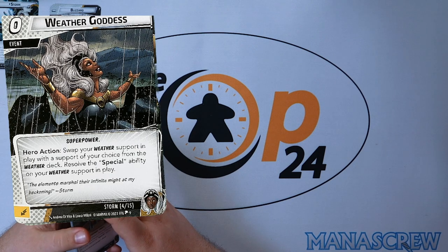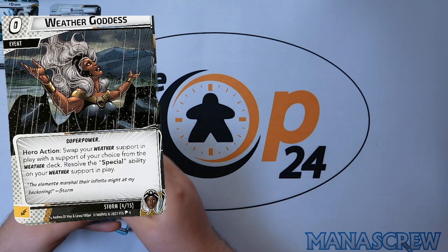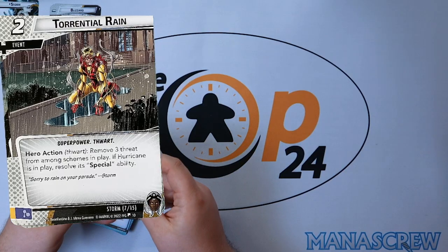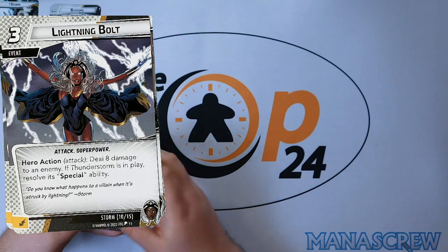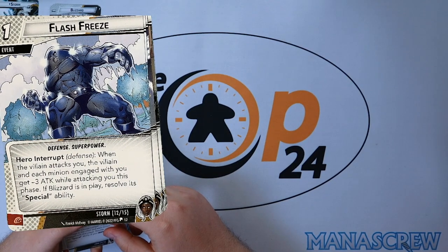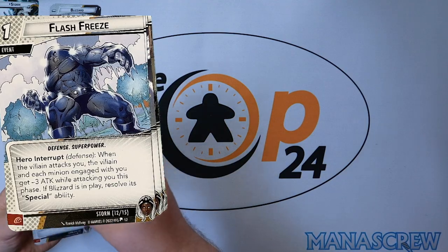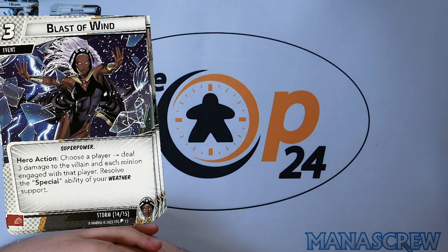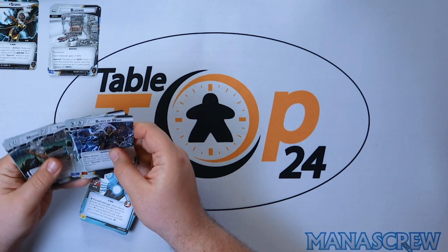Three copies of Weather Goddess: action — swap your hero weather support in play with the support of your choice from the weather deck and resolve its special ability, giving multiple uses of the weather deck. Three copies of Torrential Rain: remove three threat from schemes in play, and if Hurricane is in play resolve its special ability. Two copies of Lightning Bolt: deal eight damage to an enemy, and if Thunderstorm is in play resolve its special ability. Two copies of Flash Freeze: defense — the villain and each minion engaged with you gets minus three attack; if Blizzard is in play resolve its special ability. Blast of Wind: choose a player, deal three damage to the villain for each minion engaged with that player, then resolve a special ability on your weather support.